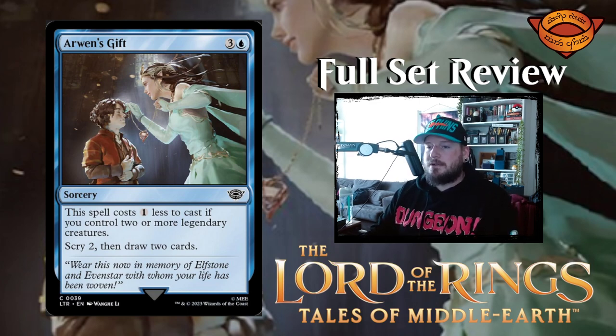First up, we have Arwen's Gift — three and a blue for a sorcery. This spell costs one less to cast if you control two or more legendary creatures: scry two, then draw two. That's pretty good. Potentially just two or three mana — so it's two colorless and a blue, three mana to scry two draw two. I'd pay that any day of the week.